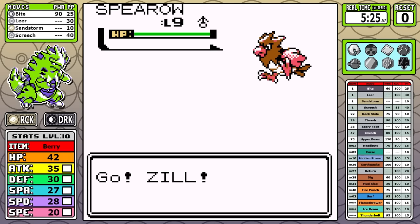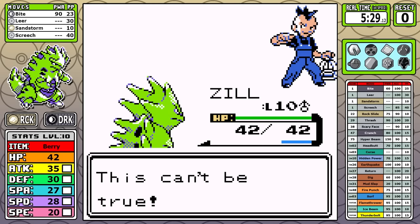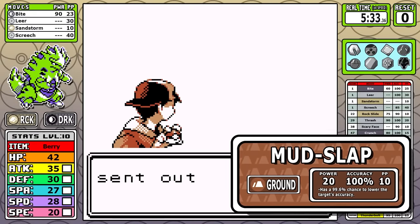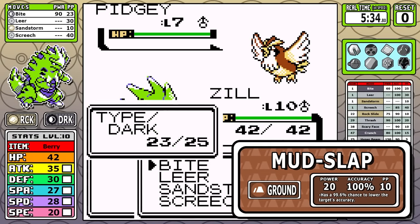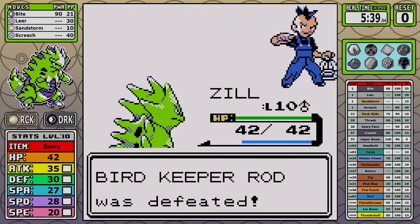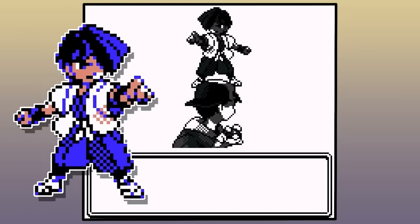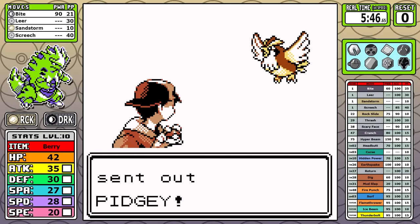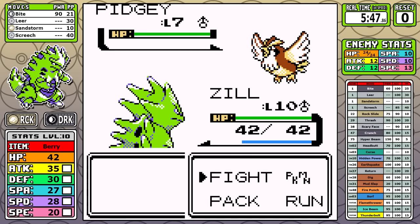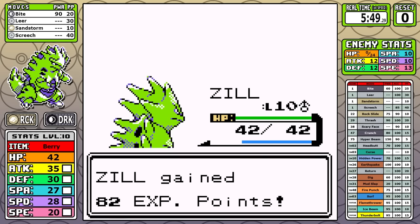The whole point of these extra battles is to hit level 10. As I go through Falkner's goons, let's talk about the first bump in the road — the fact that we are weak to Ground moves. And if you didn't think Mud Slap was annoying enough, Falkner has it on both of his Pokemon and he will prioritize it. Level 10 guarantees the one-shot on the level 7 Pidgey, making it obsolete.